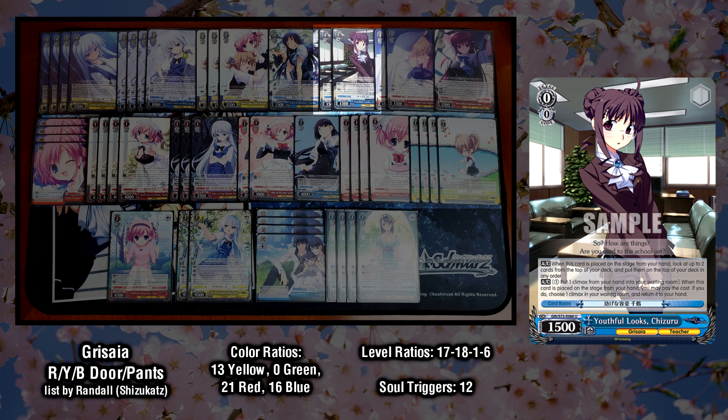Moving onto our utility line in the level 0s, we have two copies of the Chizuru Climax Swap. In addition to her Climax Swap effect, she lets us look at and rearrange the top two cards of our deck when she's placed on stage from hand. Just like the Yumiko Brainstorm, this top check utility is useful for verifying upcoming triggers or looking for level 0s to get a refund on feeding. Chizuru is always a handy card to pick up if we draw into the wrong climax but want to continue looping the Sachi combo, so we run two copies to make sure she's in our waiting room, available to be picked up off of the cooking event.